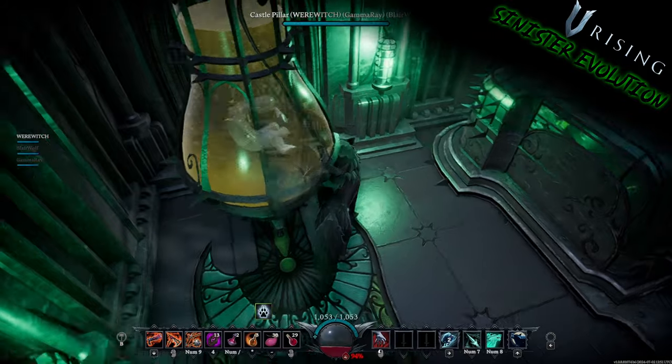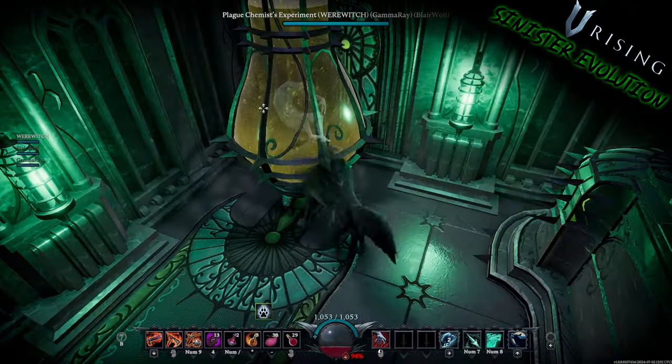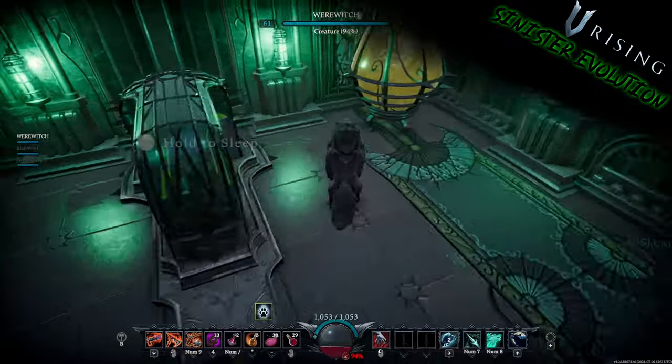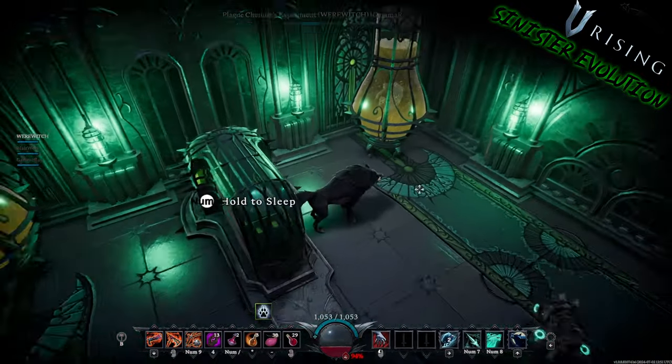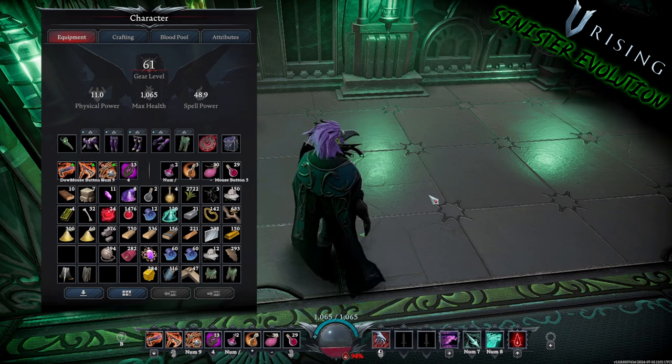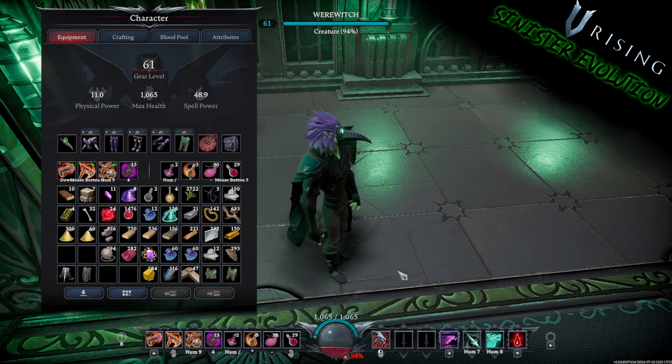This is the Plague Chemist Experiment. You can see there's something in an embryonic state inside of these. Here it is rotated. Pretty cool stuff. Let's go over the different cosmetic items that are inside the pack.